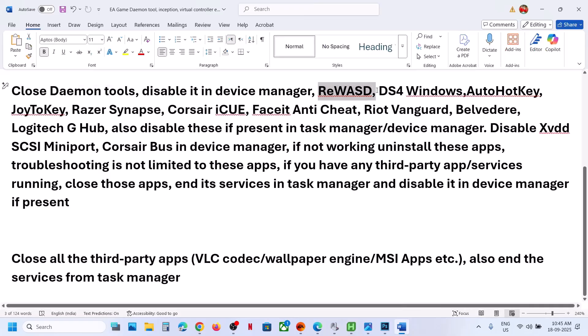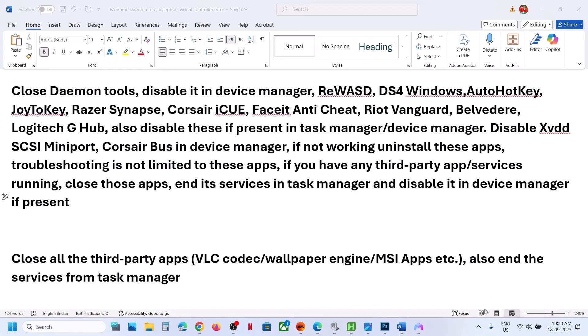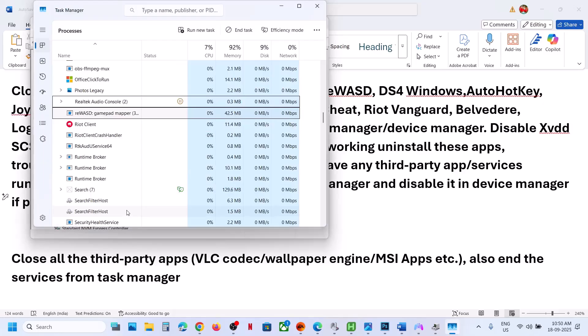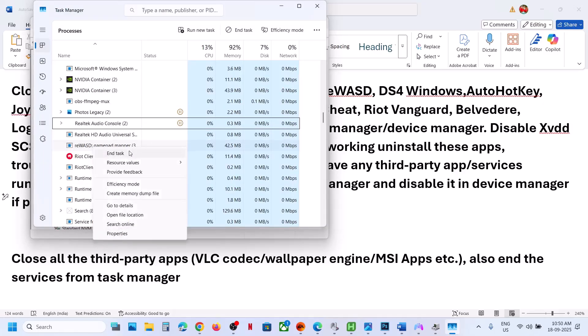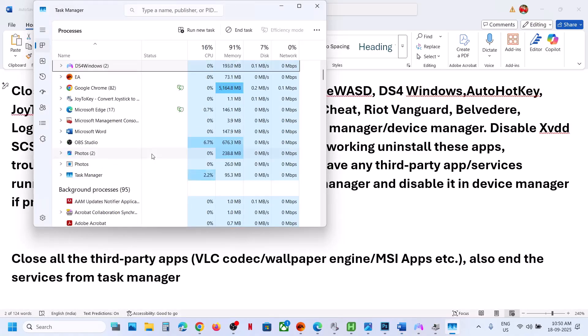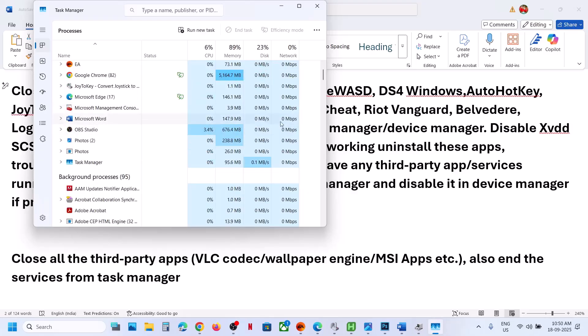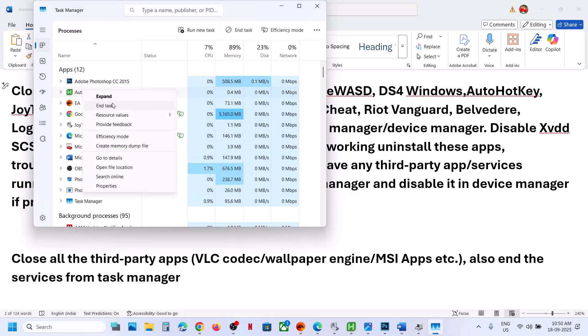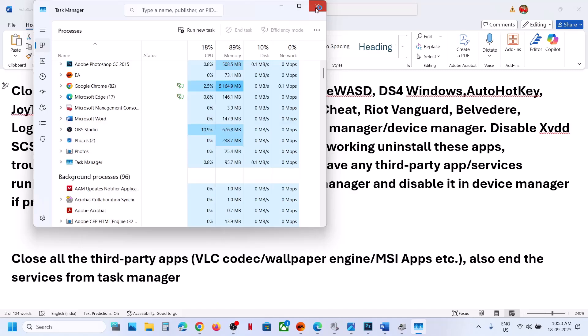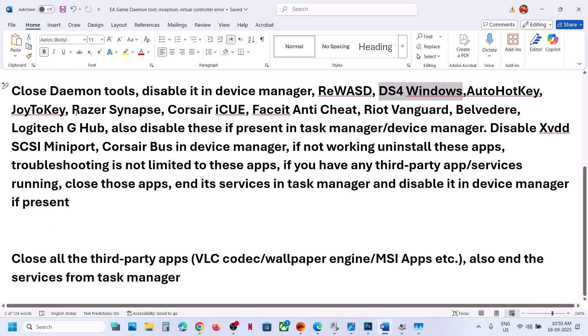If the issue is still not fixed, check for conflicting applications. If you have RE WASD running, right-click it in the system tray and click Exit. You can also go to Task Manager and end its task. Do the same for DS4 Windows, AutoHotkey, and Joy2Key — find them in Task Manager, right-click, and click End Task.